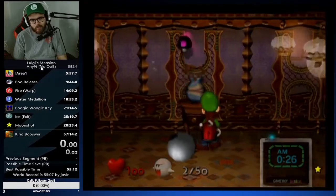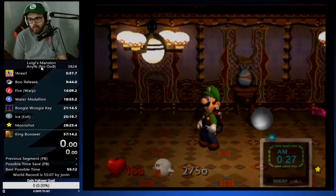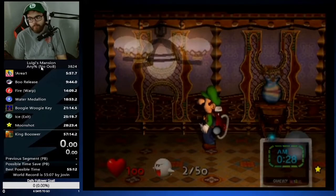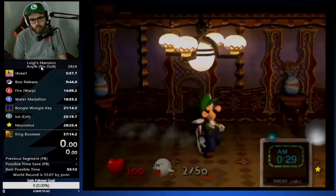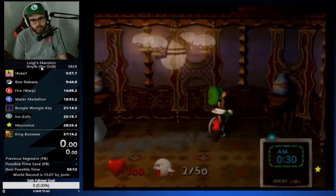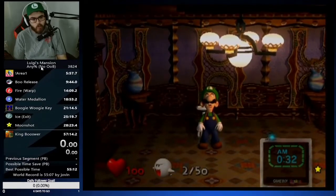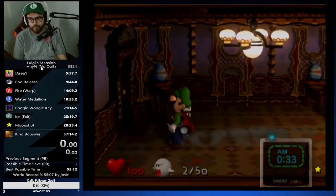Anteroom boo normally does not leave very fast, so you don't have to worry about the boo leaving. You can play it safe if you want. If there's no spawn on the right side and you're not sure if there's one in the middle, just get the muscle memory to keep going left and be prepared for the boo to spawn. Anteroom is very simple — top right, middle, top left. One of the easiest boo reads in the entire game.